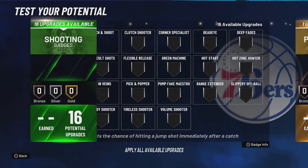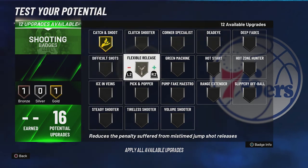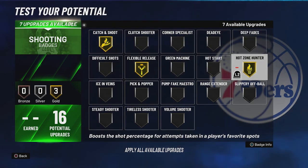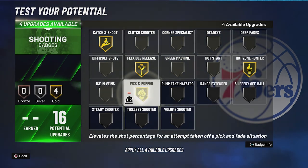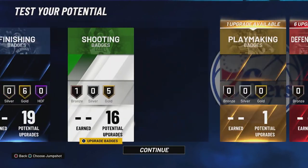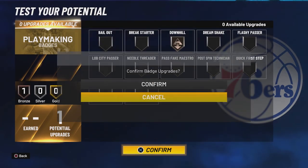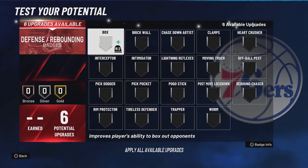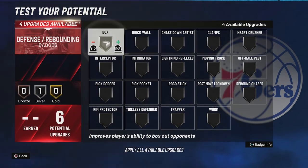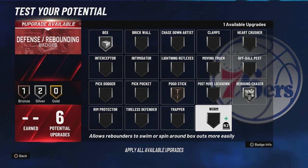For your shooting badges, you're going to put catch and shoot on gold, flexible release on gold, hot zone hunter on gold, pick and popper on gold, range extender on gold, and slippery off ball on bronze. For your one playmaking badge, you're going to put it on downhill. For your defense and rebounding badges, you're going to put box on silver, pogo stick on bronze, rebound chaser on silver, and worm on bronze.